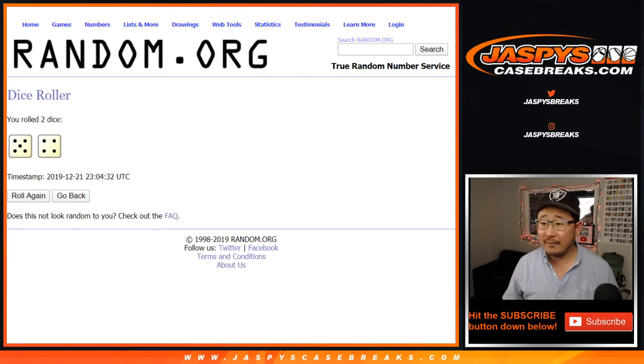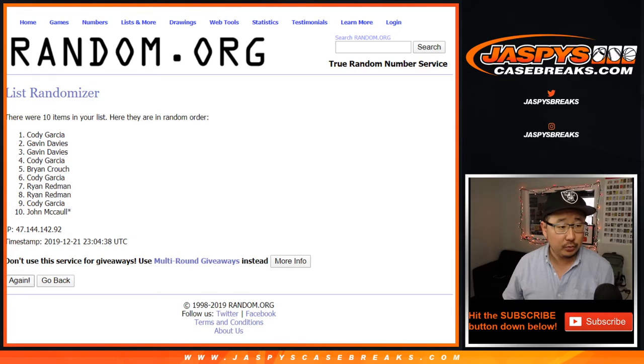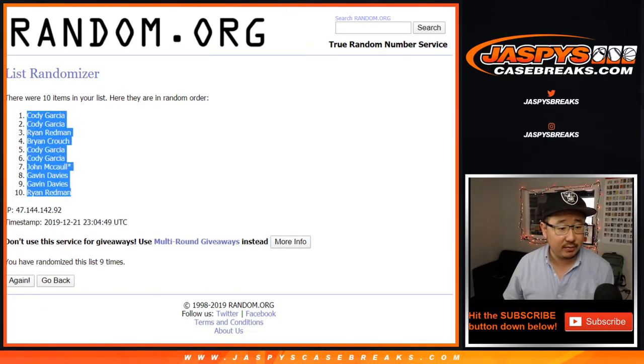Four and a five — five and a four — nine times. Your name's first. Counting one through nine. We've got a couple Cody Garcias down to Ryan Redmond.